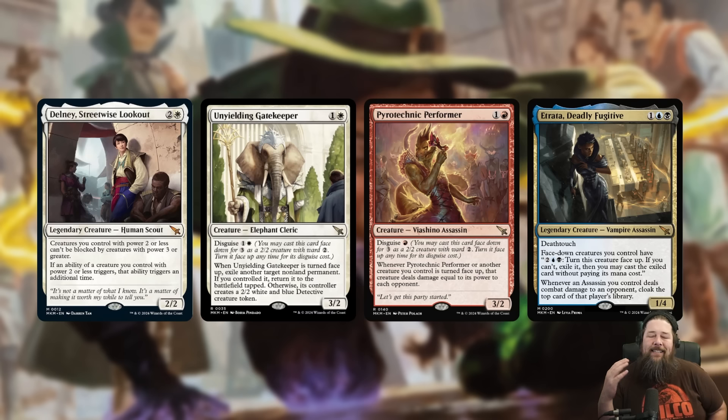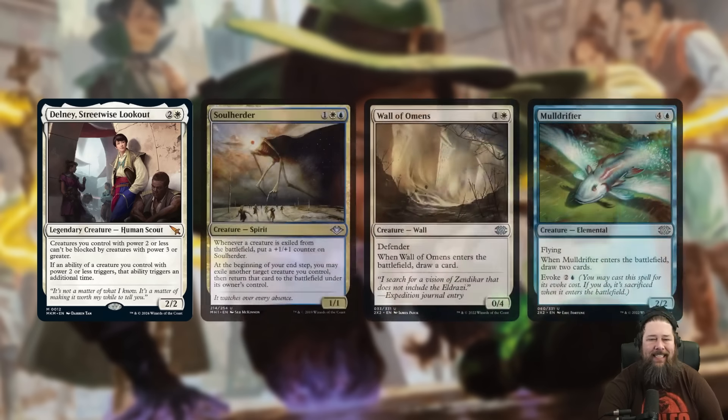This is super cute with disguise and any face-down or cloaked creatures. You're going to make them all unblockable by big creatures — creatures that could actually just kill them in combat. The other trick is with our new Mega Morph effects, disguise and cloak, the face-down creature has Ward 2, and Ward is a triggered ability. So let's say you have a face-down Unyielding Gatekeeper, or maybe you cloak something with Vanifar. Your face-down creature has Ward 2. Ward is a triggered ability, which means if you have Delaney out, you actually have Ward 4 — technically Ward 2 twice. Your opponent, if they want to Cut Down or Play with Fire your creature, they're going to have to spend 5 mana total for the double Ward 2, which makes this kind of ridiculous protection in a disguise deck.